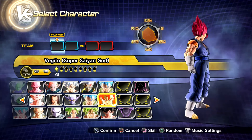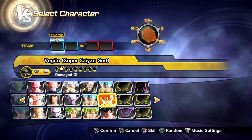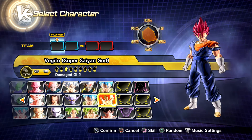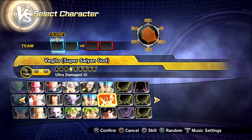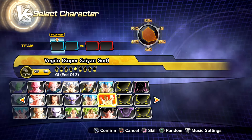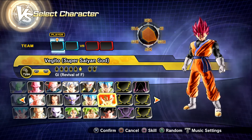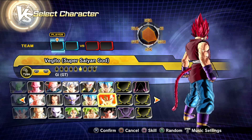Then we also have Vegito Super Saiyan God, and he has a ton of presets. I'll just scroll through them real quick so you can check them all out. I actually really like them — the mod creator did really well with these. We got the End of Z, we got a GT one. I love the tail with the Super Saiyan God, that's real nice.